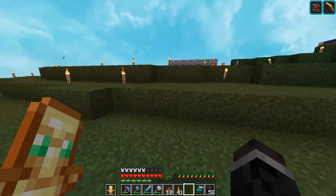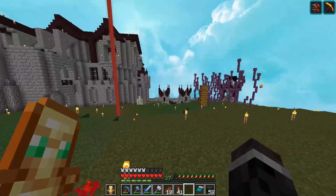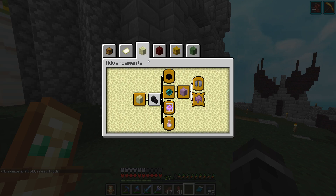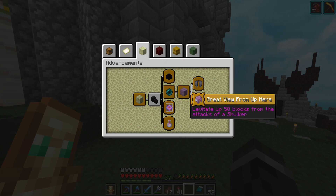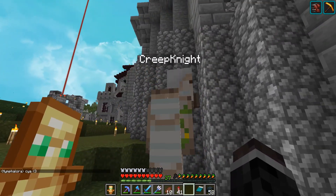Without slime blocks we're going to be incapable of making the TNT machines for now. We're gonna have to ask people on the server to sell us some slime if they have it. Last night Creep was trying to do a quest for the advancement 'Great View From Up Here' where you have to levitate 50 blocks from the attacks of a shulker, and he challenged me during that.